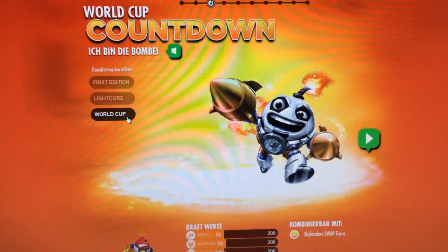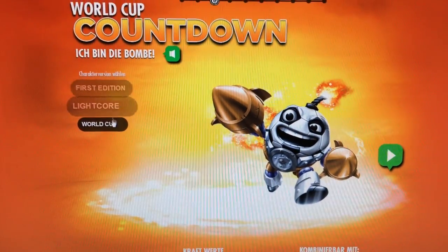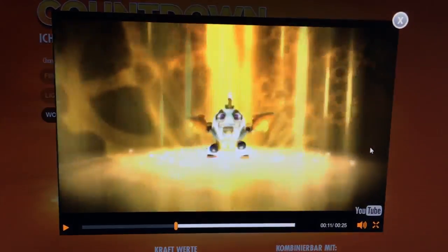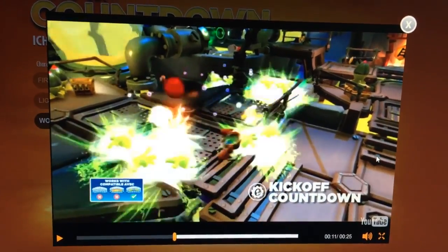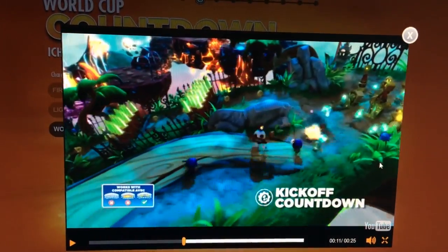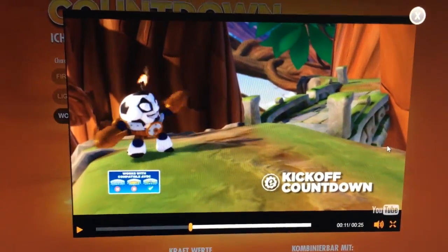Here we are at World Cup Countdown, on the DE version of the Skylanders website. You can pick through and see him and have a quick look at his magic moments. You've got his football head on rather than a bomb, and we can see him attack. It doesn't look like it behaves that differently — it looks similar to a normal Countdown, but he's got that football look and feel ready for the World Cup. I quite like him, that's rather special.